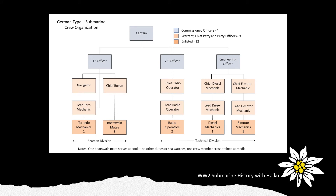Feel free to pause the briefing here to take a look at the crew breakdown for the Type 2 German submarine. Commissioned officers are shown in blue-gray, warrant officers and chief petty officers in light orange, and enlisted slots at the bottom. On the left side is the seaman's division, focused on weapon systems and operation of the boat itself. On the right are all the technical specialties that enable the boat to carry out its mission.